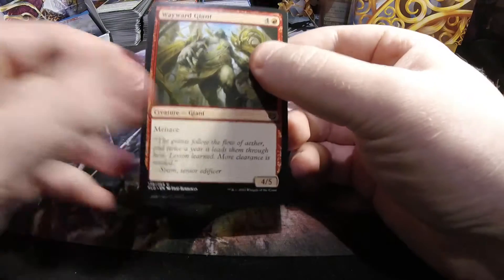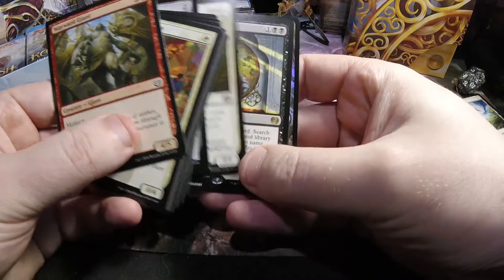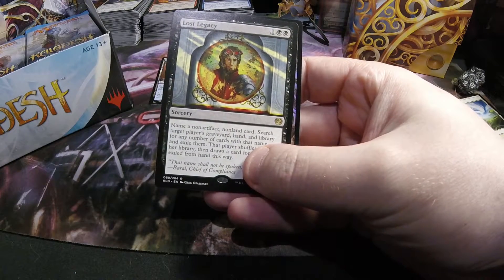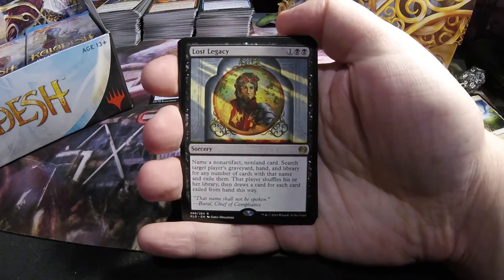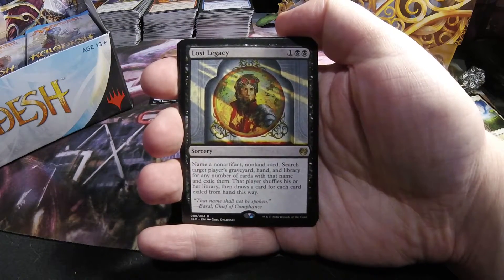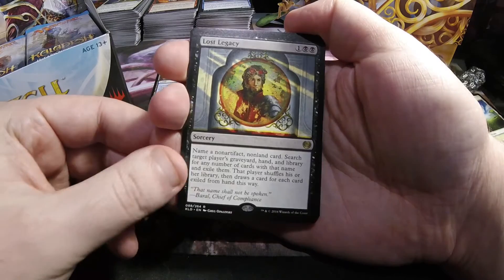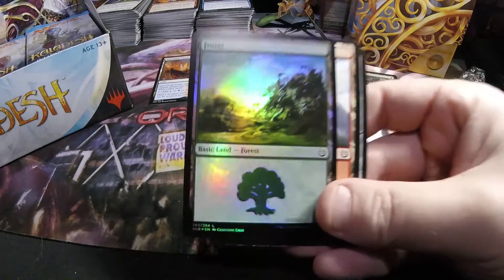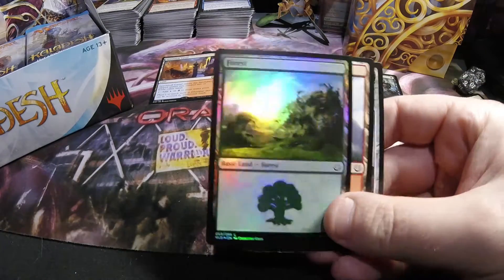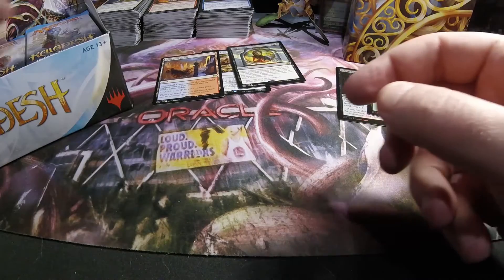And we have a Lost Legacy — one and two black sorcery. You name a non-artifact, non-land card, and you can see it extracted from their hand, graveyard, and library. But then you also get to draw a card for each card exiled from hand. And we have a foil Forest — that's cool. Lost Legacy is quite good there.